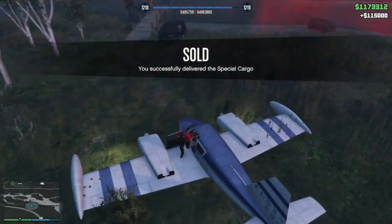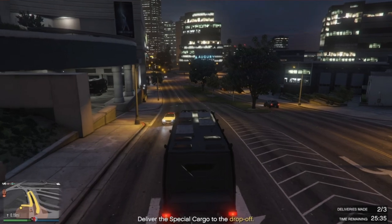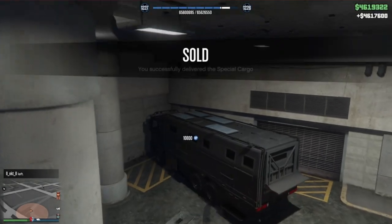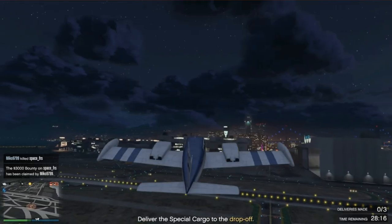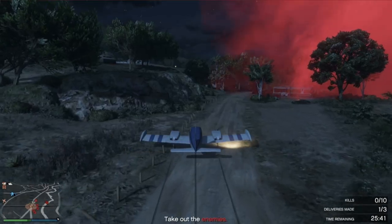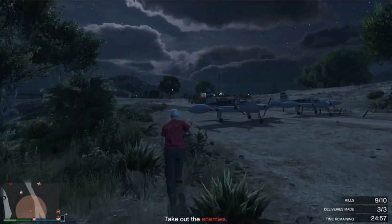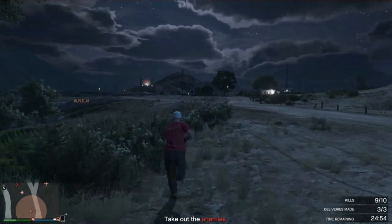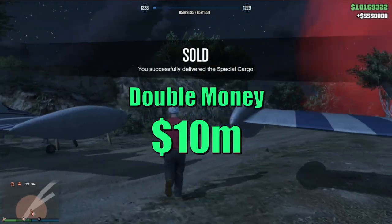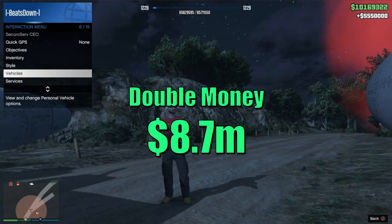But overall, are the crates worth it money-wise? I sold my two warehouses back to back during the double money week. One sold for $4.6 million and only took 5 minutes to complete, driving three trucks in a lobby with only four people in it. The second warehouse sale involved flying some very slow planes across the map, which were easy targets for griefers. Luckily, along with two friends, we landed the planes, killed some enemies, and completed the sale in another 5 minutes, making $5.5 million in a pretty full lobby. That's just over $10 million for both sales. I then need to deduct the $1.3 million I spent on sourcing the crates, leaving a profit of $8.7 million.